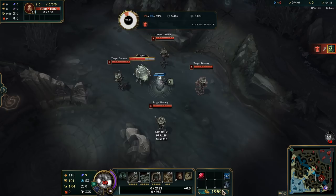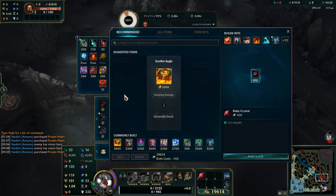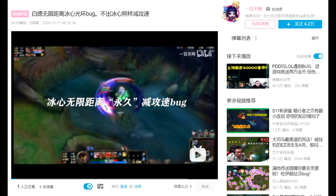Bug number 3. This is more of a recent bug, but it's a pretty important one — the bug with aura items on death, most notably with Frozen Heart. When you die and you buy Frozen Heart, your body will decrease the attack speed of nearby enemies. Later on, you can just undo the purchase so it doesn't cost anything, and you can help your teammates this way.